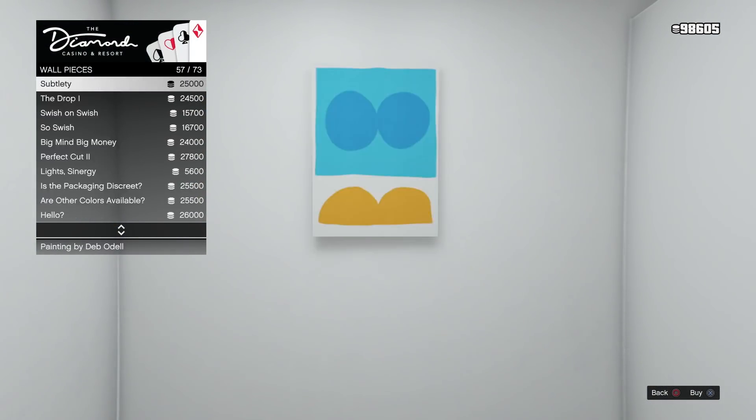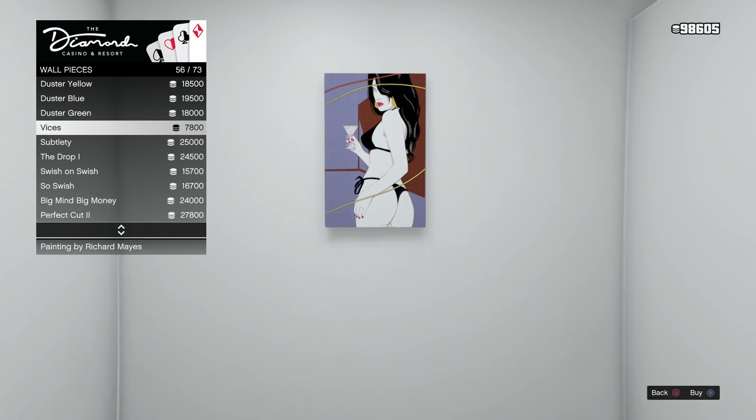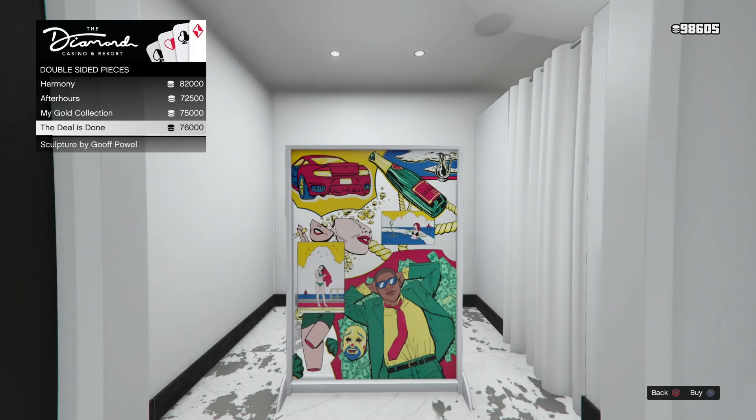Rockstar added new artwork this week inside the casino store, including some Easter eggs. The first piece, called Vices, features the iconic Vice City girl from the original game's box art. She appears in a few areas of GTA V, and now you can display her in your penthouse. Another two-sided display shows the guy from the Ill-Gotten Gains Part 1 artwork laying on a bed of cash, which is a cool little nod.